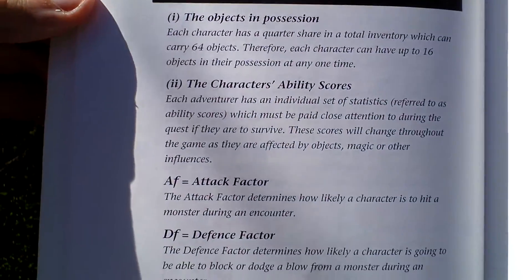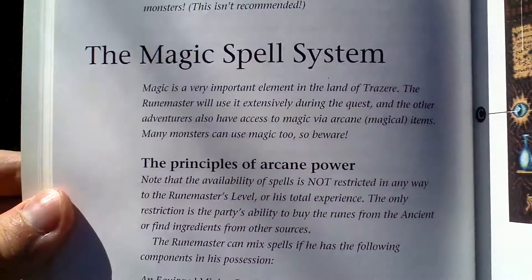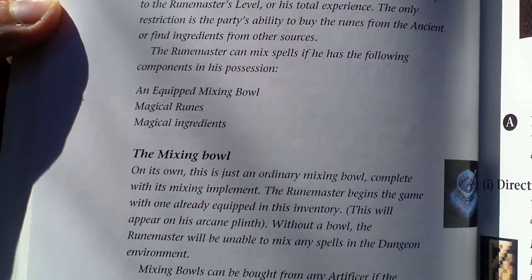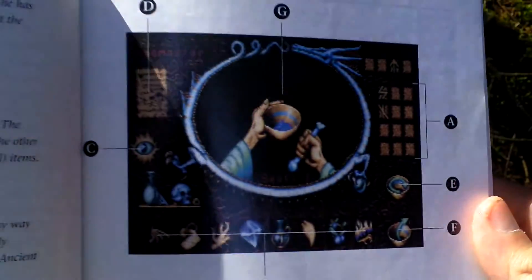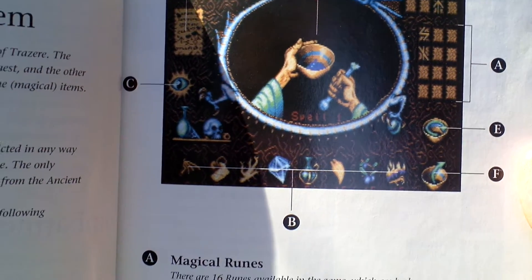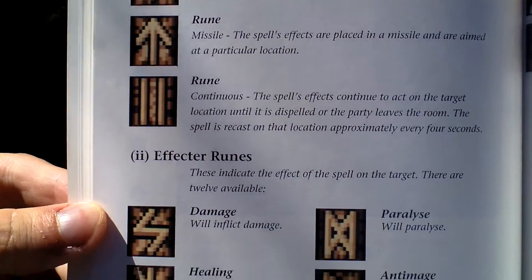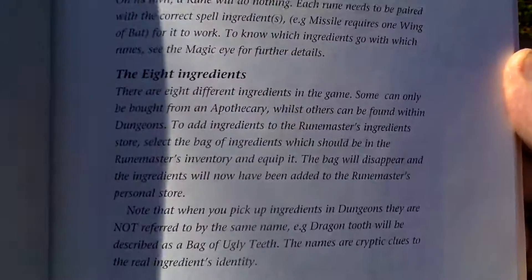Some character screens, something more about the attributes. Here we get to the magic system — creating spells, using the magic bowl, and runes. You create them by combining runes with ingredients. So here are the runes and here are the ingredients.